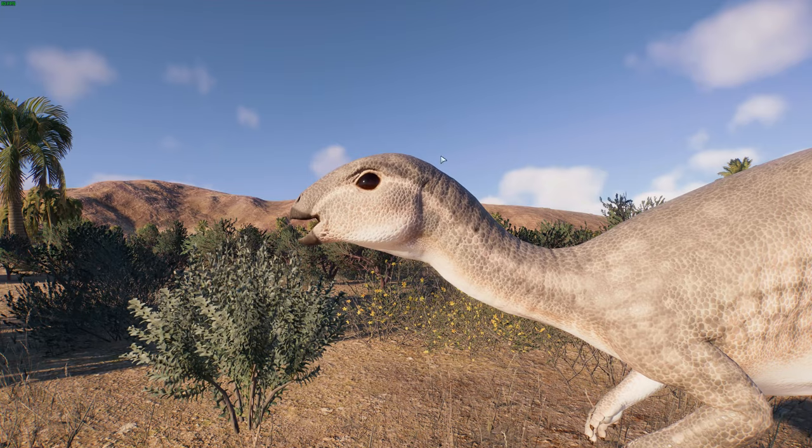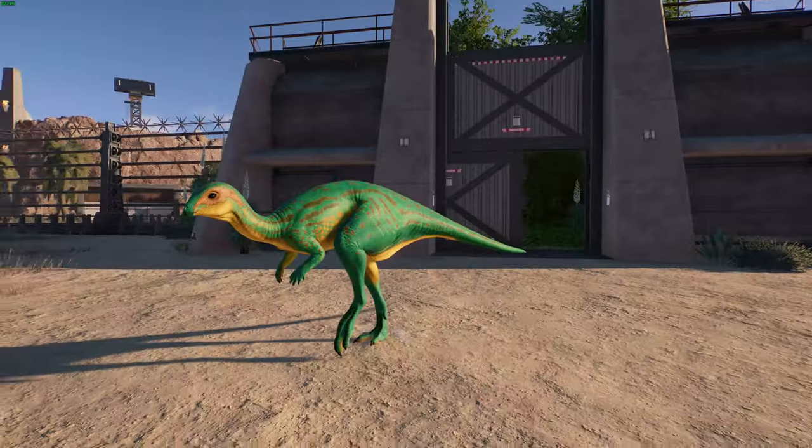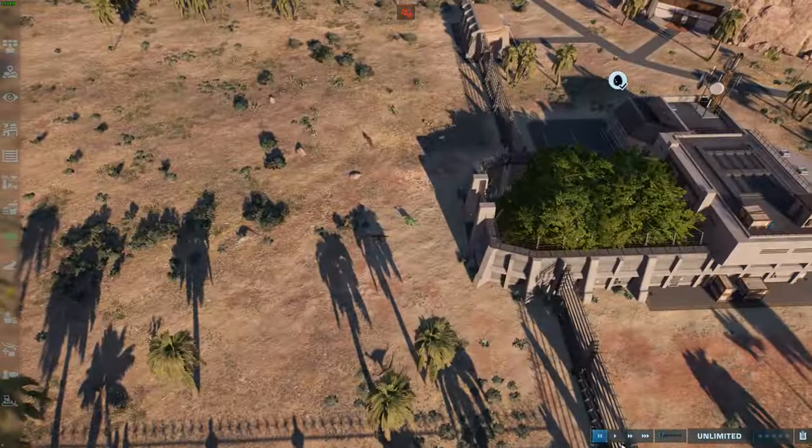The tails have been elongated quite a bit because, as I've mentioned, the dinosaurs of Jurassic World and Jurassic Park often have tails that are far too short. I really like the changes to the skull — it's been made quite a bit more rounded. Comparing it to the in-game one, it's a really big improvement. So that's our first one done.